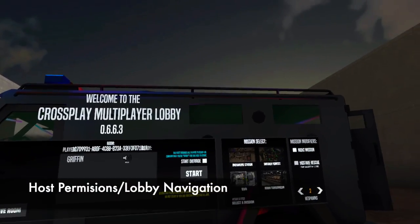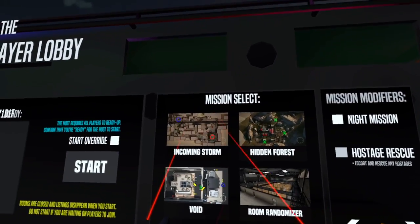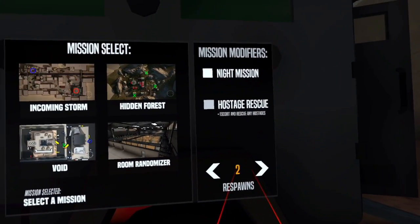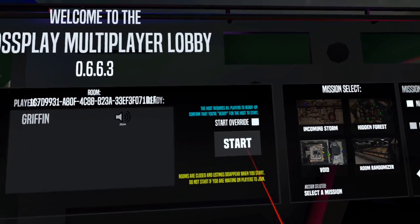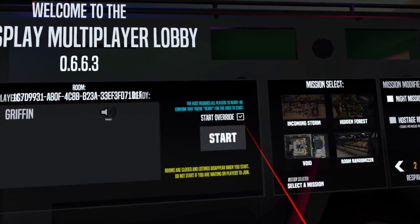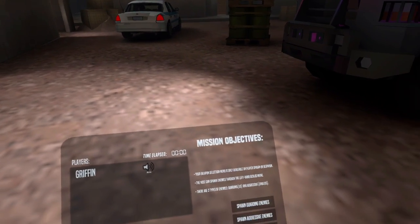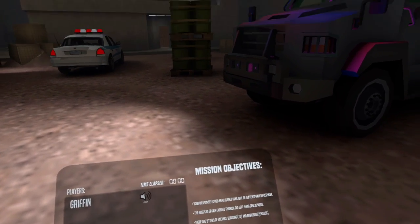Now let's talk about how to be a host in the cross-play multiplayer lobby. You can select your mission — Incoming Storm, Hidden Forest, Void, or the Room Randomizer — and choose your modifiers such as night mission or hostage rescue. You can also set respawn counts. Once everyone is ready, click Start, or use Start Override to force start. In the back area, guarding enemies will spawn for you to engage; once cleared, the host can spawn more guarding enemies, aggressive enemies that rush you, or clear them all.